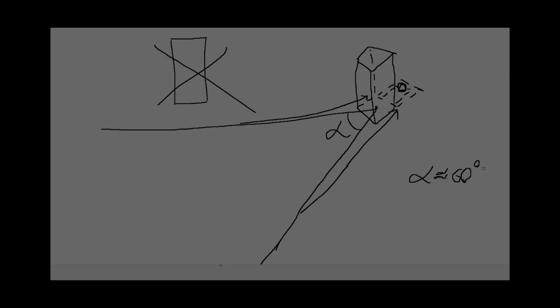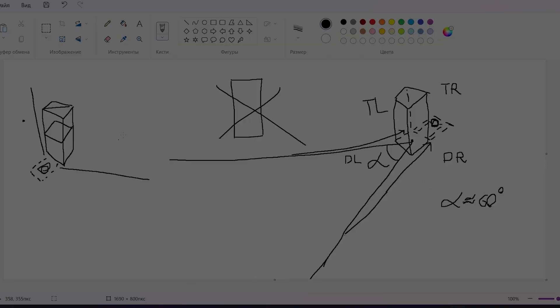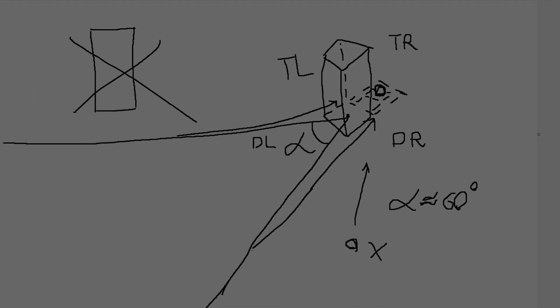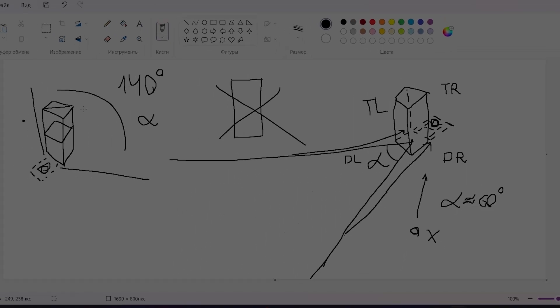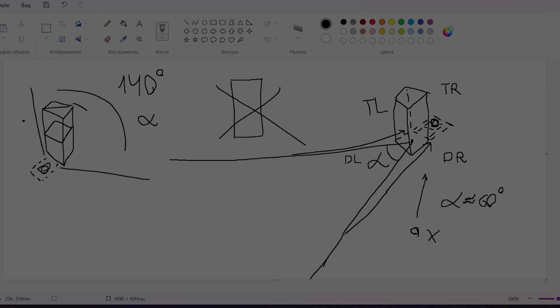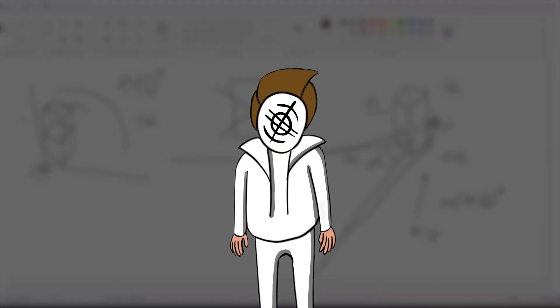Wait, am I going to do a 3D simulation in 2D? Sounds fun. Okay — every N seconds, we calculate the distance to the object. Then, taking into account the distance, we fix the area of non-occurrence. After that, using these two positions, we count whether the bullet will hit the objects — that is, whether it's within the sector. Wait, why would I check that if it can just be done through colliders?